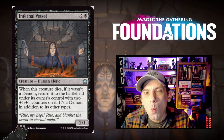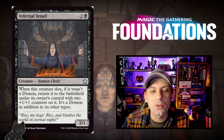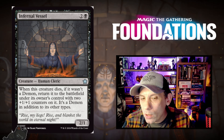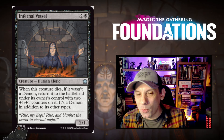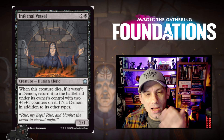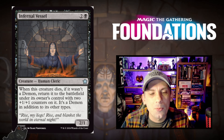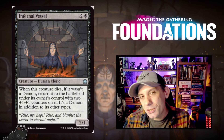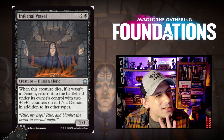Infernal Vessel — one black and two for a 2/1 human cleric. When this creature dies, if it wasn't a demon, return it to the battlefield under its owner's control with two plus one plus one counters on it — it's a demon in addition to its other types. So it's a 2/1 for three that comes back as a 4/3. A 2/1 that trades with their 2-drop then comes back as a 4/3 seems pretty decent. It works with plus one plus one counter synergies, and also works with Unholy Annex — when it comes back as a demon, you start draining for two at the end of every turn. There's potential for this to see play in standard.